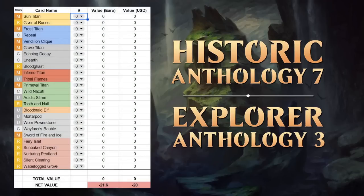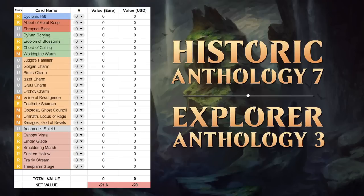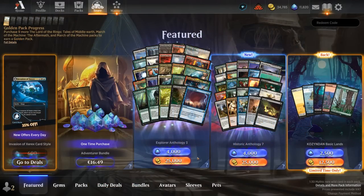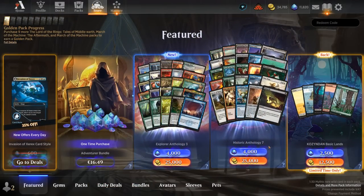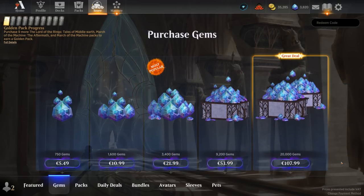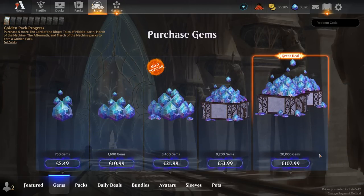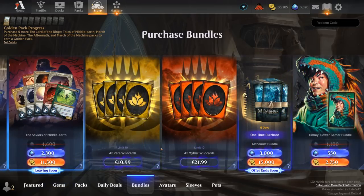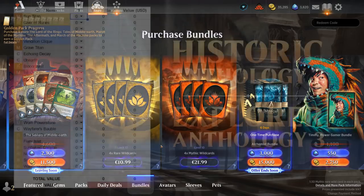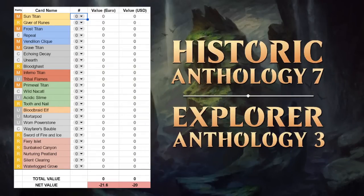I've also compiled a spreadsheet for each expansion that lists every card with a link to Scryfall and will be using it to figure out if the Anthology is worth getting. If you want to try it yourself, I've made them publicly available and you can make a copy using the link in the video description. The Anthologies are priced at 4,000 gems or 25,000 gold, and using the prices of the biggest gem bundle available in the store — which is a 20,000 gem bundle — we can determine that the Anthology would cost around $20 plus tax or about 22 euro. We also need to determine how much a rare or mythic wildcard is worth, which we can do thanks to the wildcard bundles in the store. For common and uncommon wildcards I calculated about 10 cents each since they're not completely worthless.